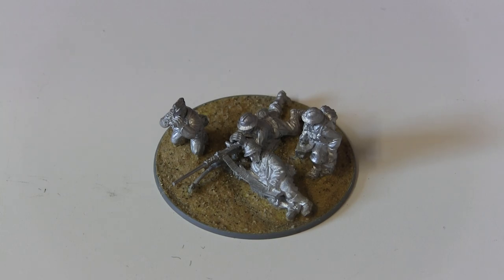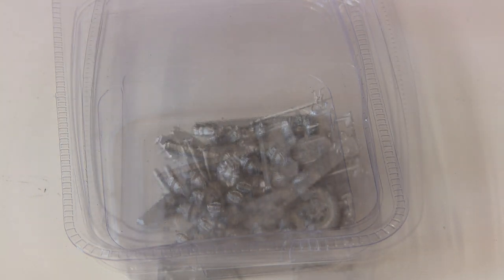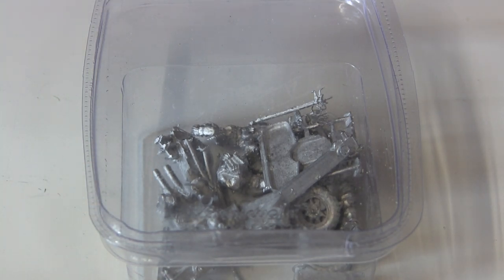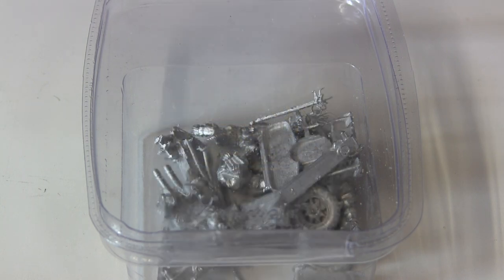Heads don't come as standard with other nations' blister packs, so if you just email Warlord and let them know you're building a specific nation but want to use models from another, they can definitely sort you out. Another model I've got here not yet assembled is a British anti-air gun, which after some googling I found is the exact model the Belgians actually used in the war. For this type of conversion, go onto the Warlord website and look for the interchangeable head symbol, which lets you know the models come with separate heads.